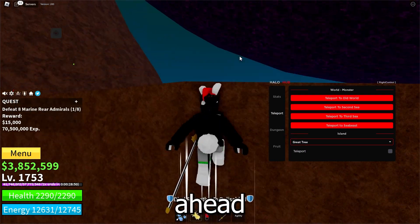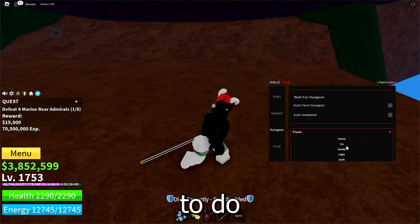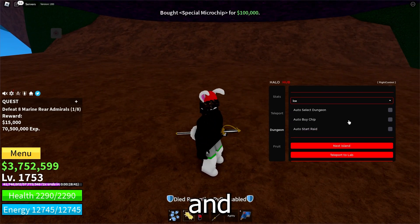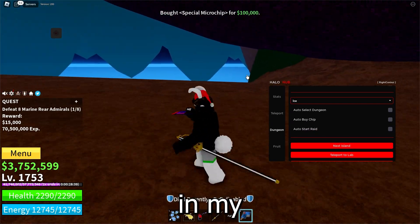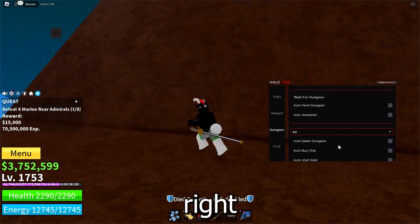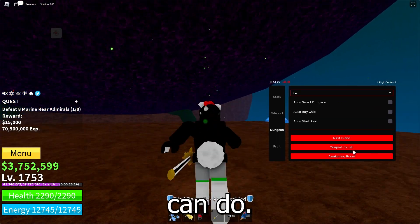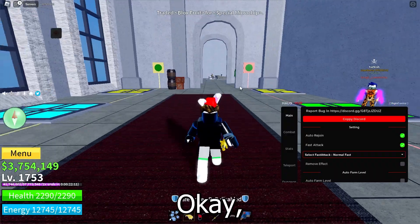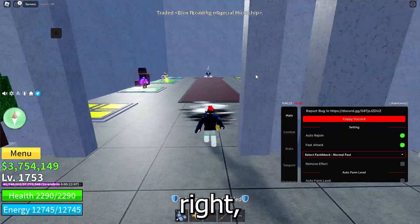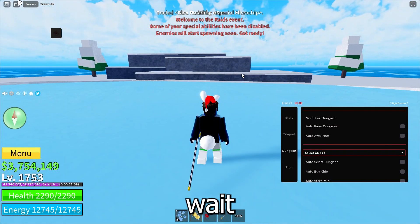Now let me show you guys the dungeons. First, choose the chip — let's say Ice Chip for example, just select it and then click auto buy chip. As you can see I have the chip in my hand. Now you can either auto start the raid or teleport to the lab. Let's try teleport to lab to show you everything the script can do. I just got to the raid place and now I can click on start raid.